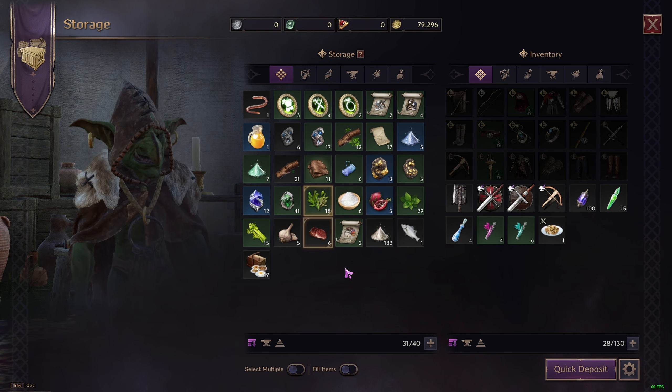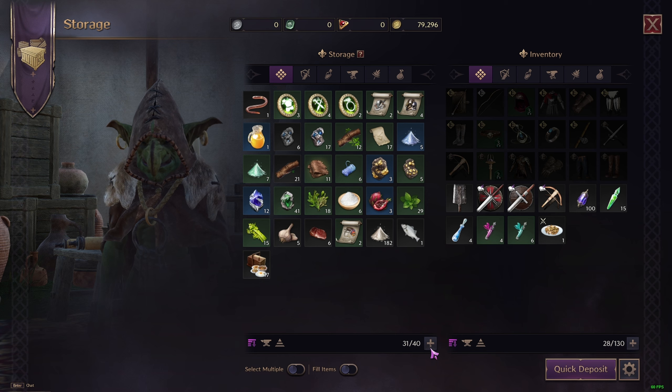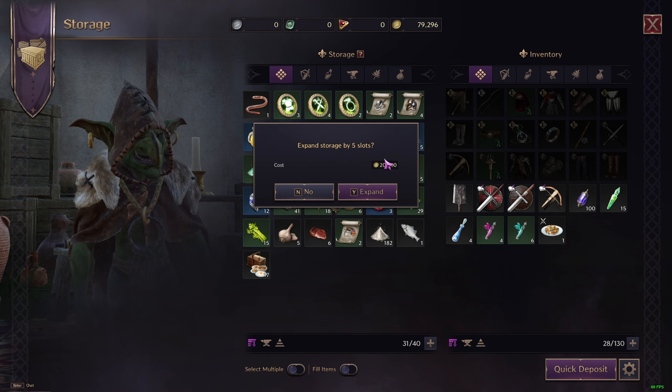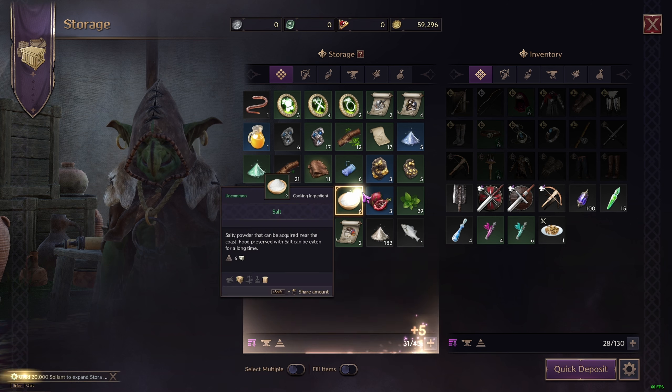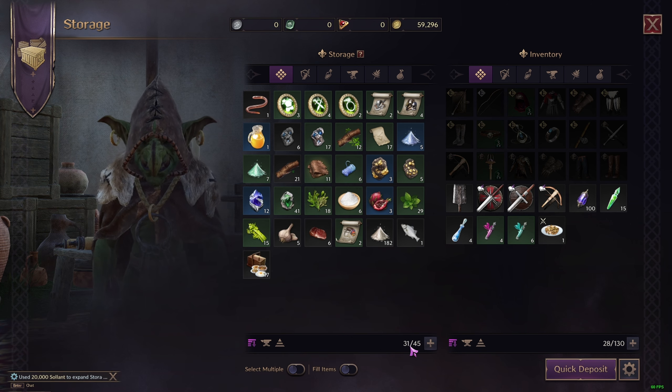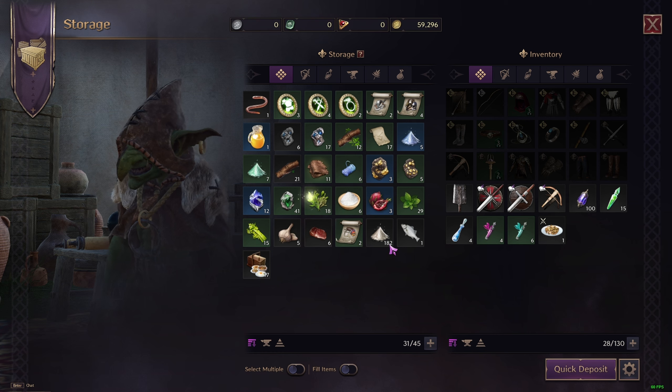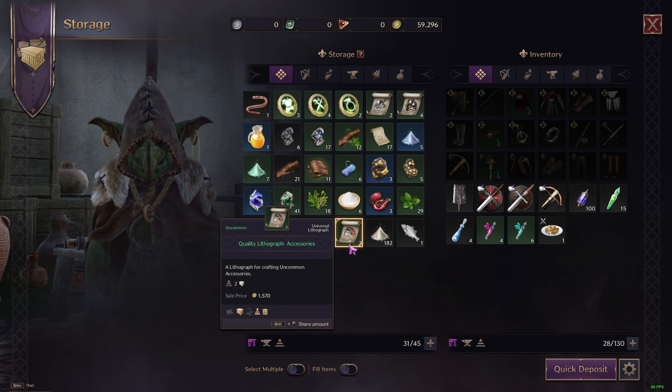Bear in mind that storage is limited, so you'll want to upgrade it when you have the money — you can buy extra inventory slots. Right now I'm at 45, but when you start you have 20, so you'll need to spend some gold to upgrade if you want more space. Hope it helps, cheers!